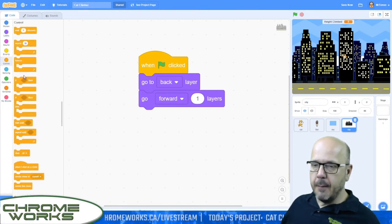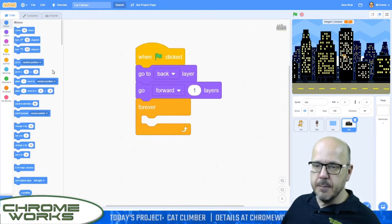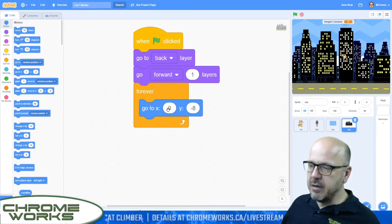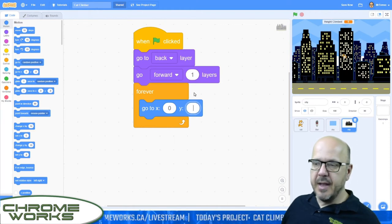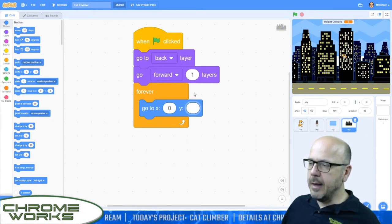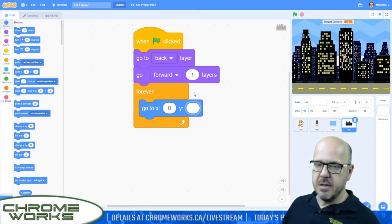Now we just need a forever in here. All we're going to do is keep sending the city back to a new x, y coordinate. Our x coordinate isn't going to change because we're only scrolling up, so x can stay at zero. Our y we're going to calculate based on how high the player is — we're basically going to tell it to go to a spot that's below the height of the player by at least 190. The screen's y coordinate only goes down to 180, so once it gets to 190, it will be off screen and stay there.